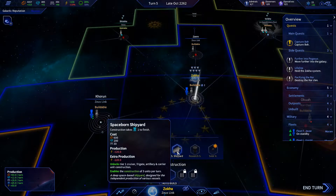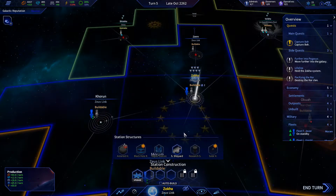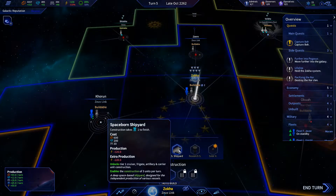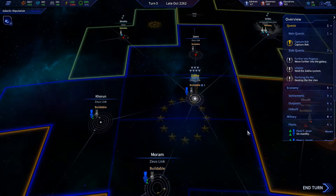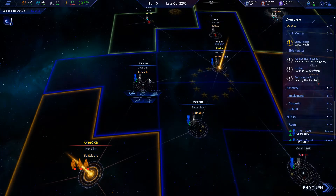There's available structures — unlocks tier one cruiser, frigate, artillery, and carrier unit construction. These are different from the stuff we built on the actual planets. That's negative 120 energy. We do have the cost, so let's go ahead and build the shipyard — I didn't know we needed that to unlock more.